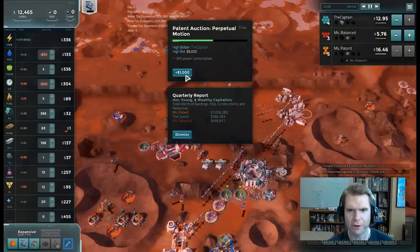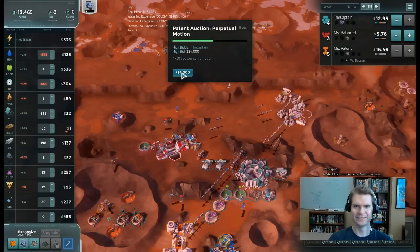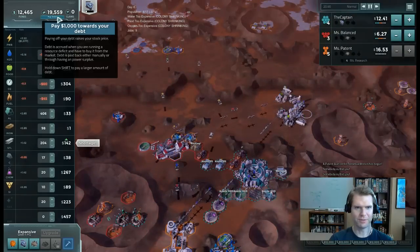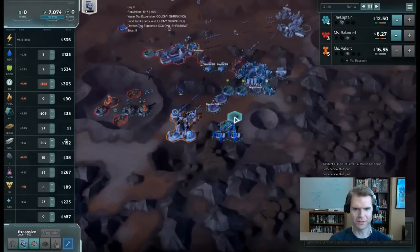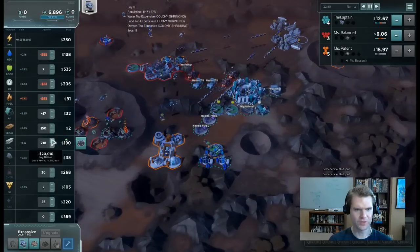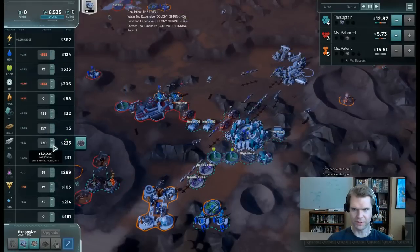Perpetual motion drops power consumption by 50% — I'm going to go to the wall for this auction. That cost $16,000 — then I pushed to $24,000. My stock price is going to drop fast. Let me pay off that debt so the stock price stops falling. Now I'm going to buy back the stock I sold. Steel is going up — I'm going to wait for the price to pop and then sell it all. Maybe I can buy out Miss Balanced.